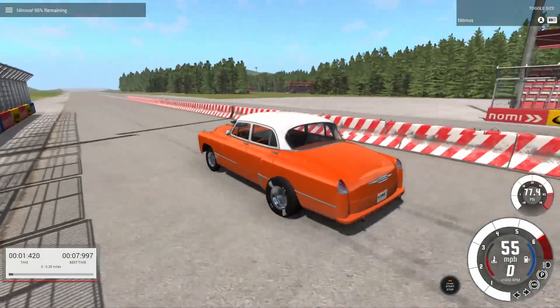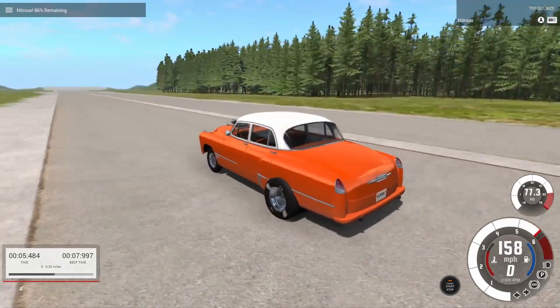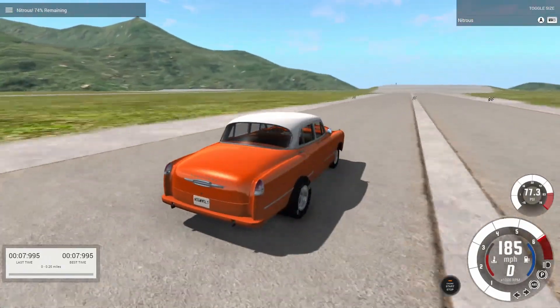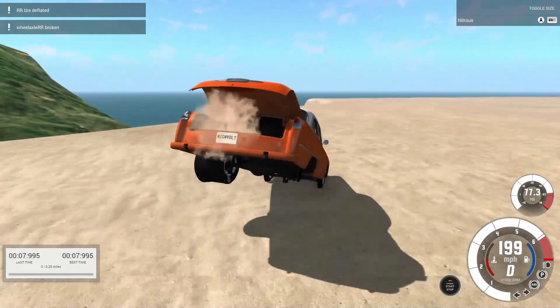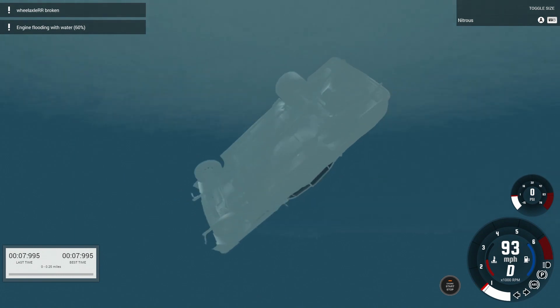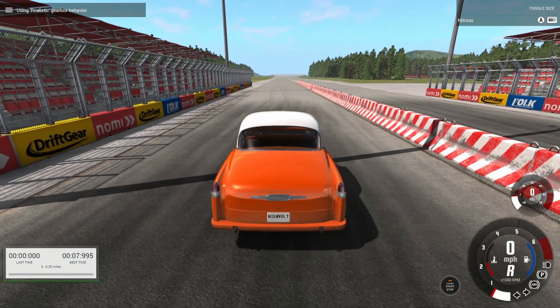Another thing I noticed — and I assume this is how it works in real life too — once you spray that nitrous in, it's actually cooling off the engine. Instead of raising the temperature, you can see the temperature is actually dropping back down to normal because we're hitting it with nitrous. That's really cool — it actually cools off the motor.